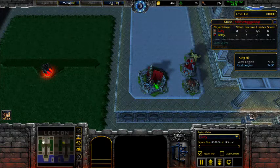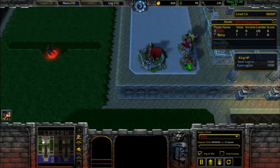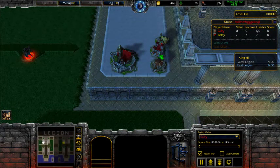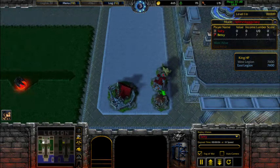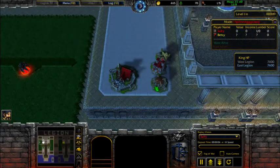You've got several main buildings: the town hall, which can increase your lumber production; two different barracks — one doesn't become available until after level 10 — used to send units each wave; and farms, which like a normal Warcraft 3 farm, increase the amount of units you can create.